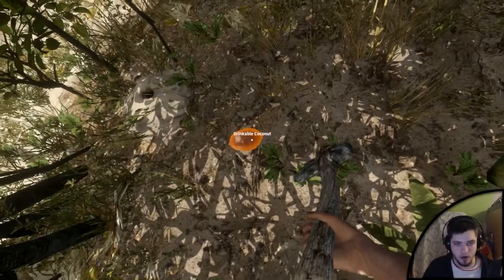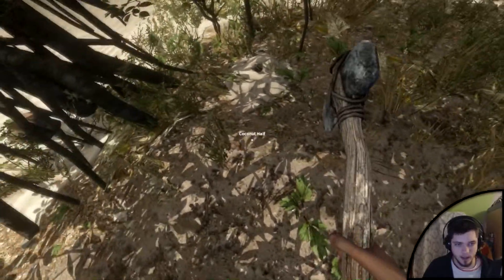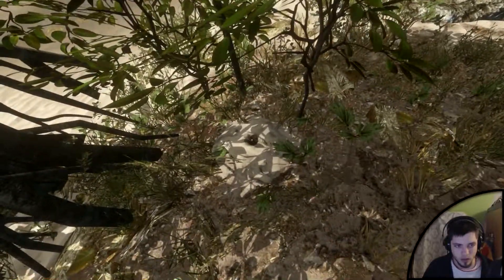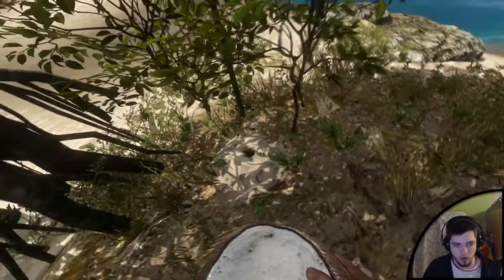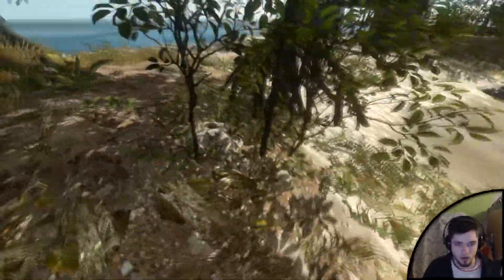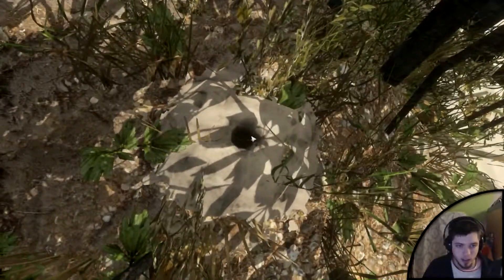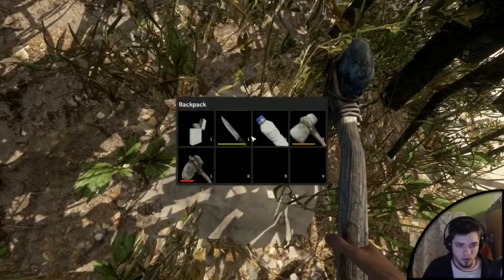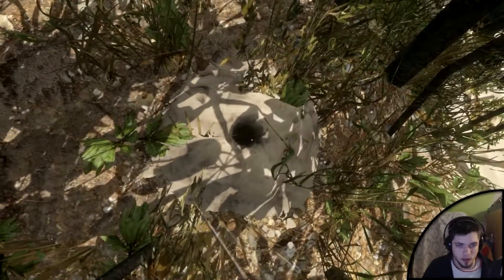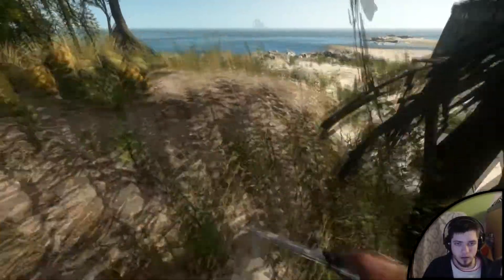Now, is this a hole for ants? An ant hole — this looks like an ant hole. I wonder if you can do something with an ant hole. An ant hole — it doesn't look like you can do much with it. What about food? Food is fine.